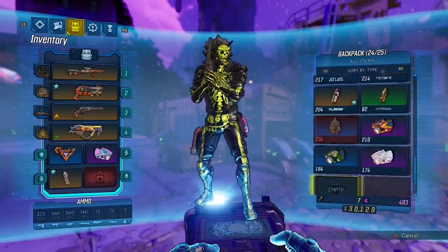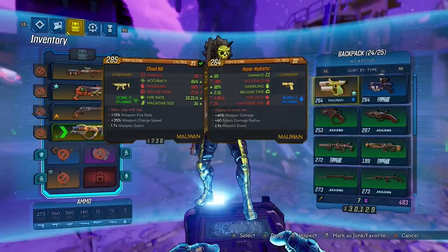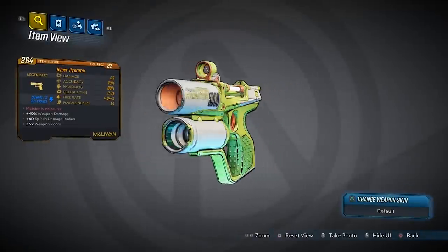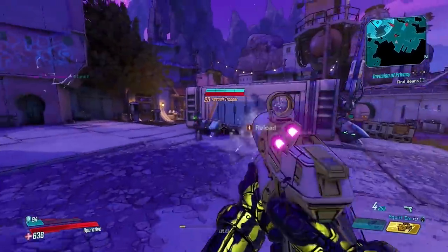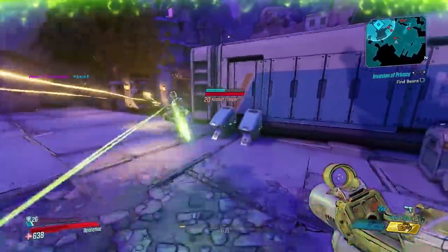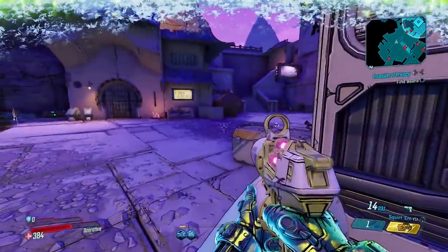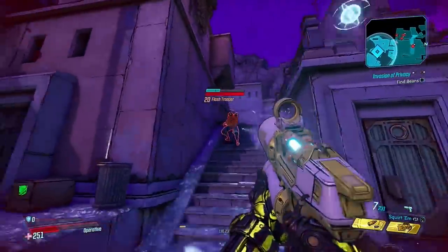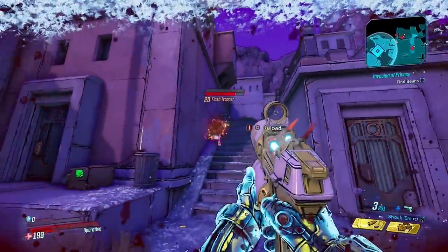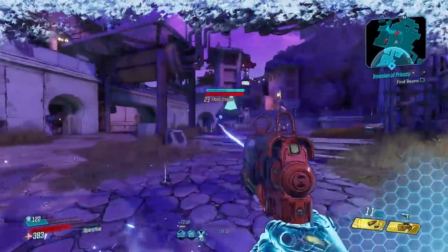Instead of the Cloud Kill, let's try the Hyper Hydrator, which is obviously a play on the super soaker because it looks like a super soaker. It shoots water — oh my god, are you for real? It shoots water! That fire mode's called 'Squirt Them' and this one's called 'Shock Them.' I'm gonna squirt this guy... okay, now I'm gonna shock them. It's pretty weak.